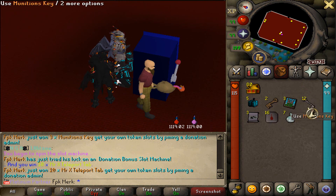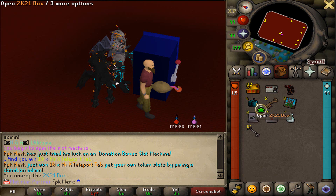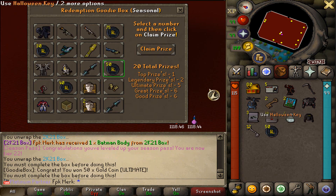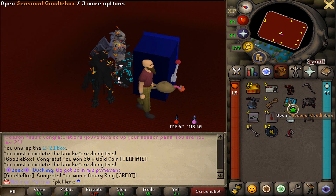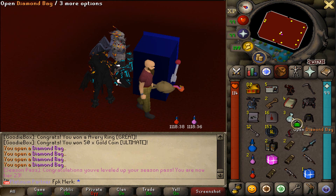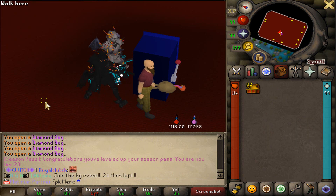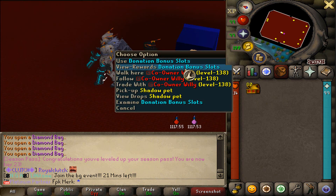So yeah boys, these are all the items that we got. Let's also open up the boxes. We just got a site of winter and everything. Also the goodie boxes - let's quickly open them up. One more and then we also have the diamond bags as well. From the diamond bags we can actually get many items. As you guys saw, we actually managed to get many good items from the donation bonus slots.